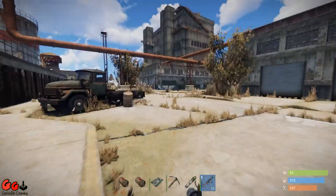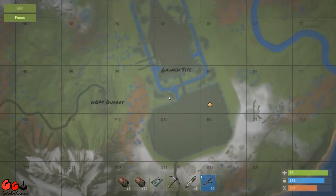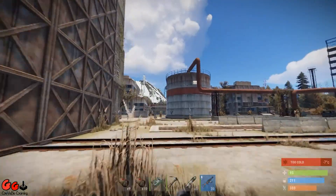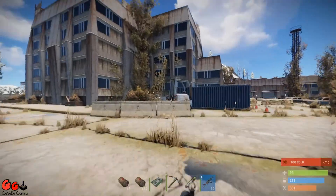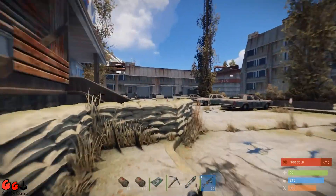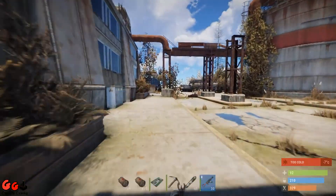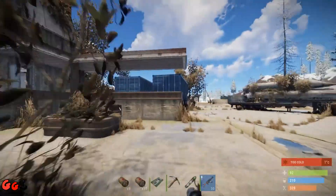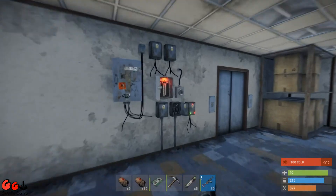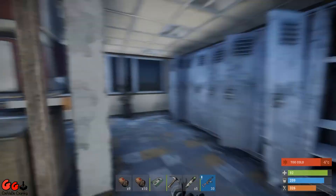Now the next part you need to go to is one of the large buildings which is actually next to the main building. So it's this building here. You can go through the building but I find it easy just to come round to the door here. Another fuse in there.